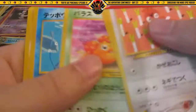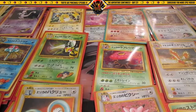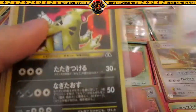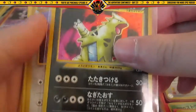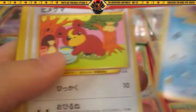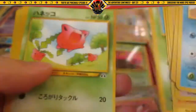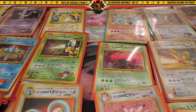More commons and uncommons from the Neo series, then the very last cards: Smeargle holo, another Tyranitar holo, another Ursaring holo, and commons and uncommons. And that is all of the cards!